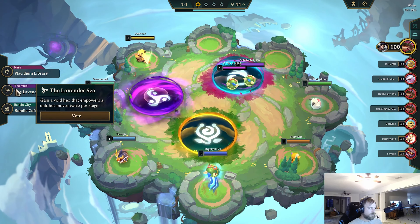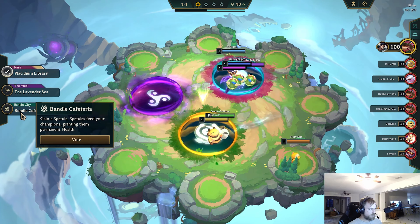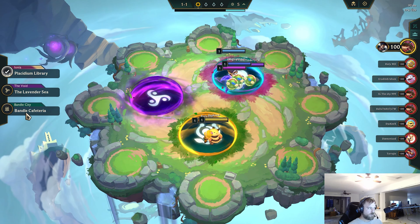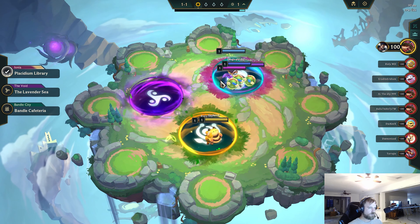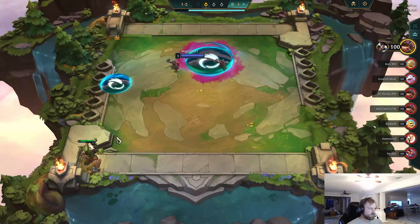We have kind of like the library, Void Hex, and then the Spatula. If I had Earths, I would 100% be voting for Vandal Cafeteria, but I have Draven equipped right now. Cool. So we're going to get an emblem no matter what.